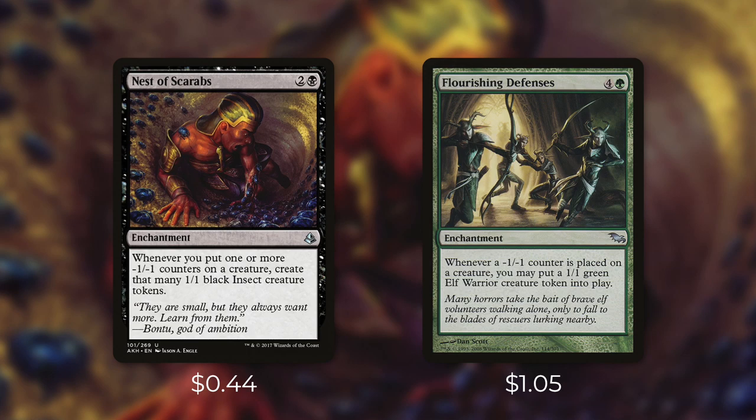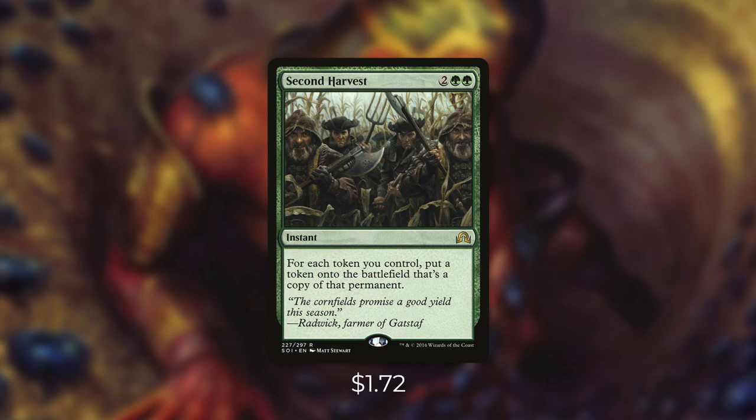But once we have this combo established, we just need one of a few pieces to win. One of those other pieces can be Nest of Scarabs or Flourishing Defenses. Each of these does the same thing as our commander — creating a token every single time a minus one, minus one counter is placed on a creature. So with either of these in play alongside our commander we're getting two tokens instead of one. With the Blowfly Infestation loop, we make infinite tokens. Again, this deck doesn't need combos to win — these are both very powerful cards even outside of that combo and you'll just naturally be creating a lot of tokens anyways. And then another great way to create tokens with this deck is Second Harvest, which essentially just doubles up the amount of tokens that we have. Now we can swing at our opponents with our giant army, but there are even easier ways to kill our opponents.